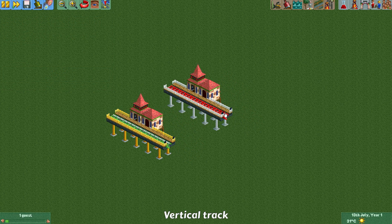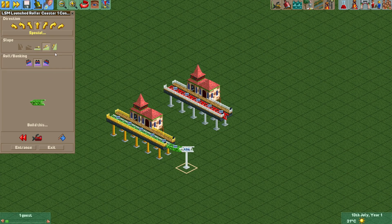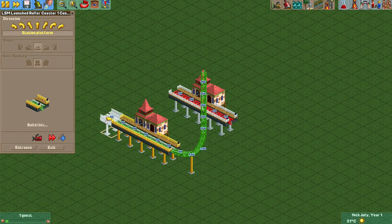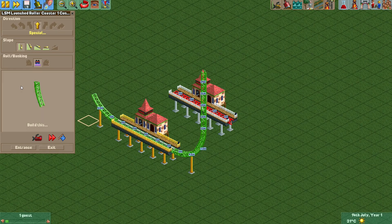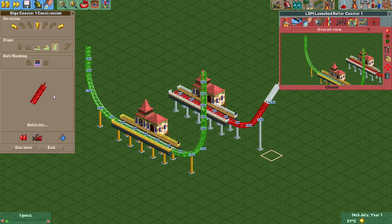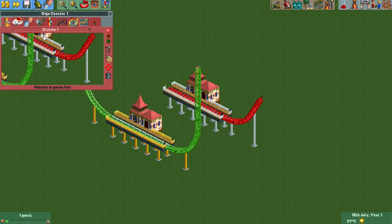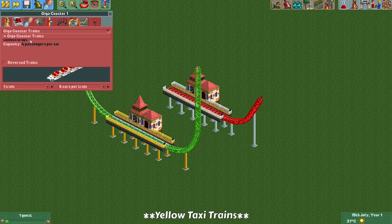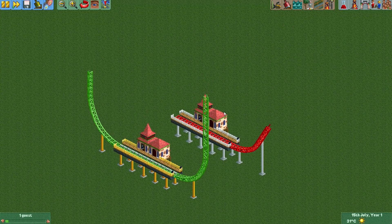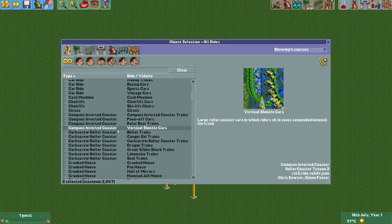The next difference is that the LSM launch coaster can also go vertical — the vehicles have sprites for that so you can build the track vertically. When I try to do that for the Giga coaster, I cannot. There is one exception though: if you have the yellow taxi coaster trains available, you are actually able to build the Giga coaster vertically, because those trains also have sprites for vertical track for some reason.